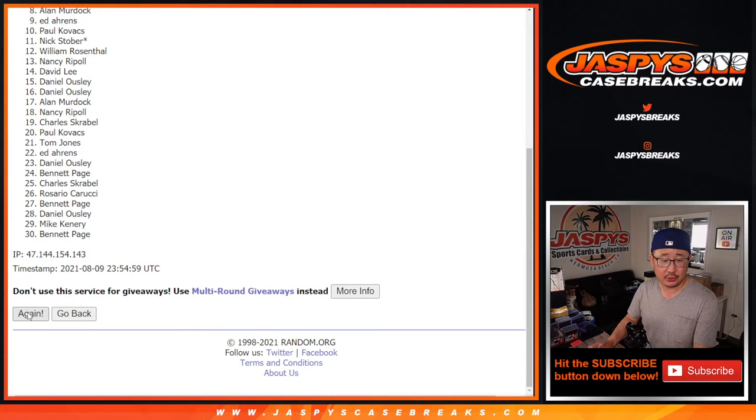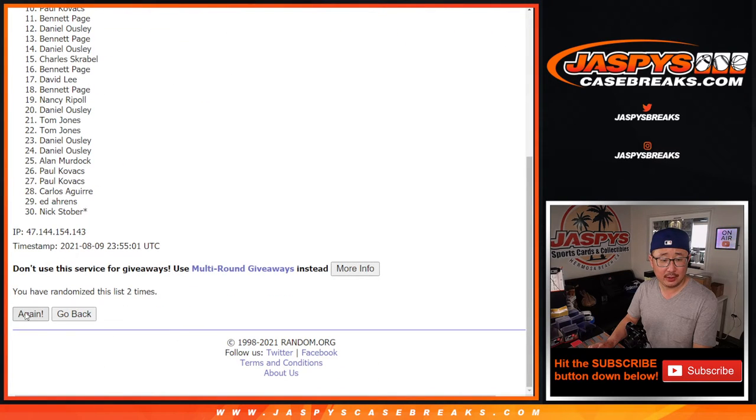Counting through one, two, three, four, five, six — and seventh and final time. After seven, now from 11 on down — sad times. But I think we can run this break back, so if you want to give this another shot, go for it at JaspeysCaseBreaks.com. Thanks for trying this time.